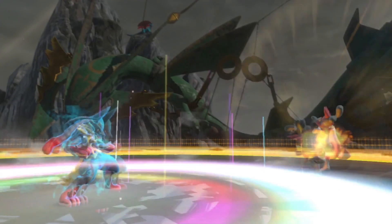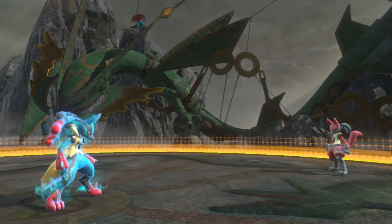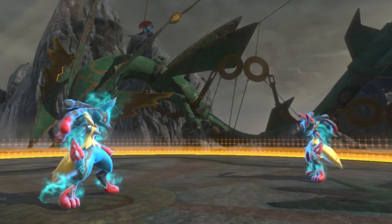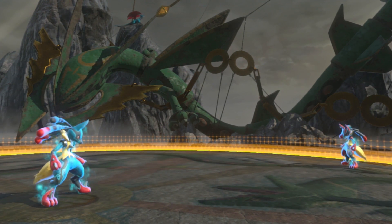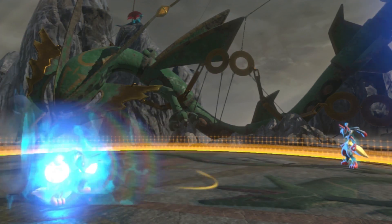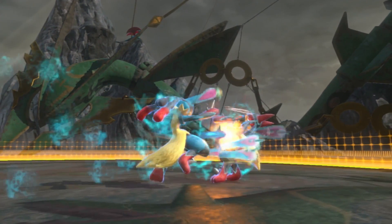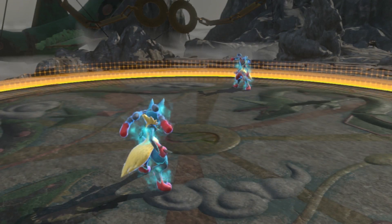And then we have Mega Lucario. Remember when I said Lucario's moveset was fairly average? Well, everything I just said goes right out the window when he mega evolves. If his projectiles were average in his normal form, they become some of the best in the game when he mega evolves. One key thing he gains in this form is the ability to cancel out of projectiles — this is super useful because in dual phase your projectile essentially becomes a combo starter, and in field phase you can get a free hit.